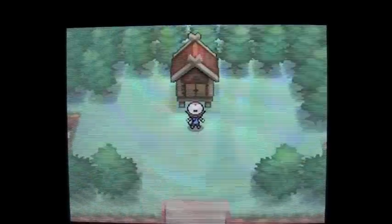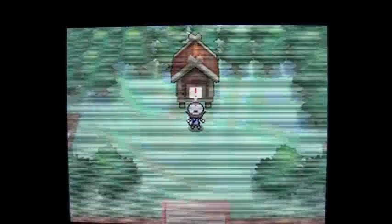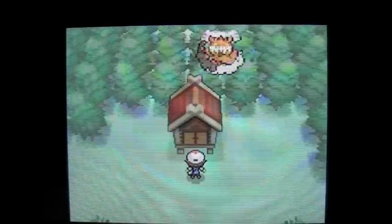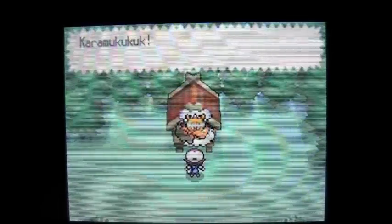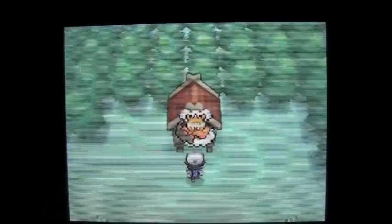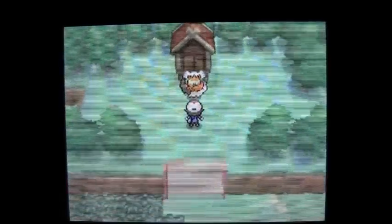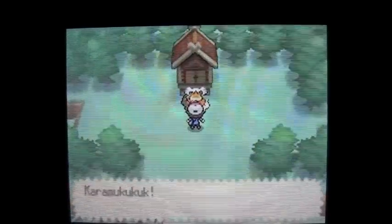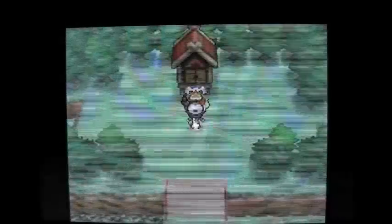Anyway, you go up to the shrine, and Thundurus and Tornadus are going to start struggling inside of their Pokeballs. And here he comes — here comes the dude, Landorus. And he's ready to fight. So at this point, what I'm thinking is I am going to false swipe Landorus down to 1 HP, because that's what I like to do when I'm catching Pokemon.